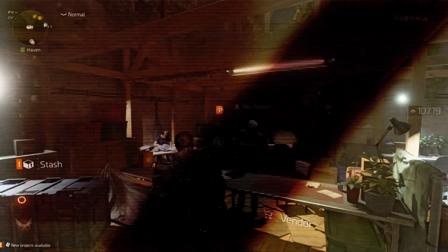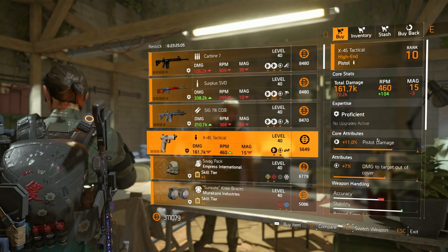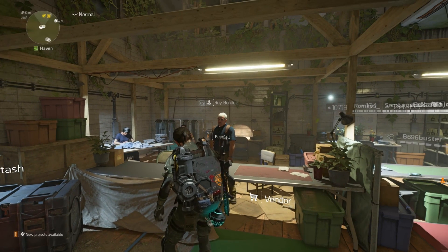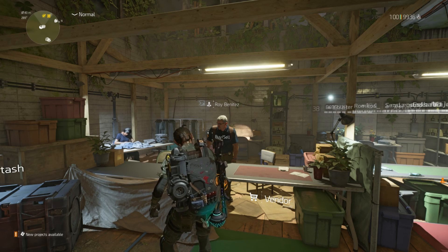Looking to Roy to save us but he's not going to do it today. The only thing he's got is this X45 with Damage to Cover if you want it for your stash. Everything else is trash. Don't forget to come back tomorrow for Cassie Mendoza — like, share, comment and subscribe and I'll see you in the next one.